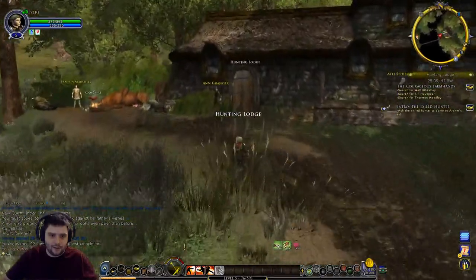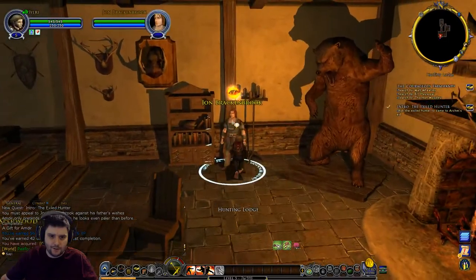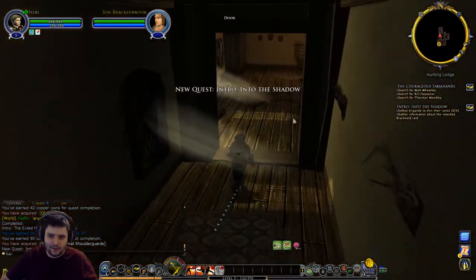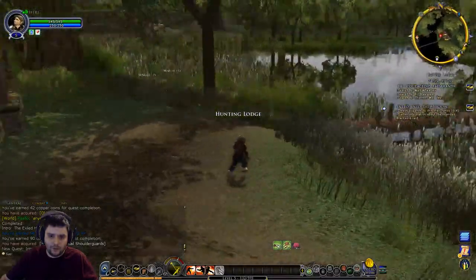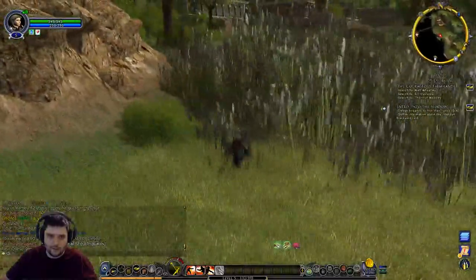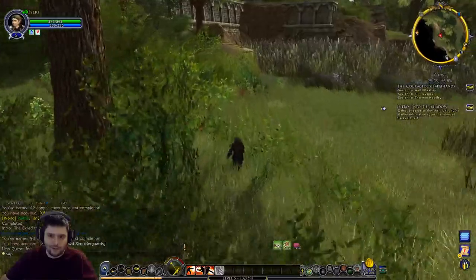Okay, heading to the hunting lodge. If I remember correctly he sends us straight down to look for brigands. I'm sure something at some point gets us to kill marsh flies, and the marsh fly queen is around here somewhere - but I can't remember if she's part of a quest. Maybe the marsh fly quest comes after the brigands.